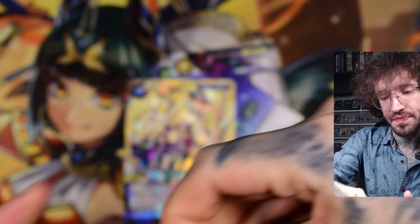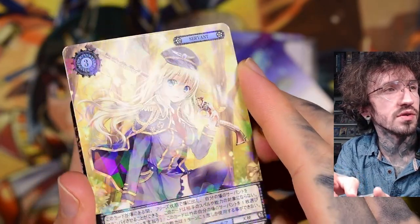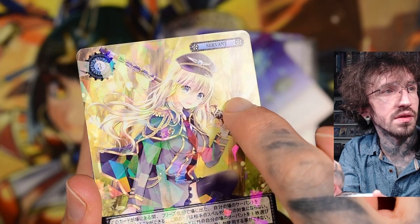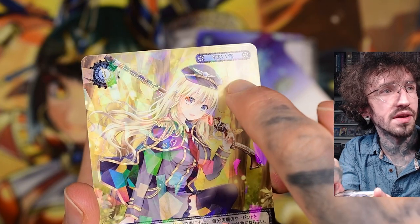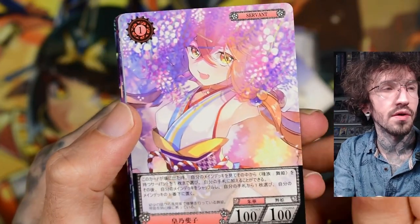I'm not a fan of the shatter foil effect in any TCG. In this one there are some very heavy breaking lines between the shatter foiling — they are very visible, like a line going right through her face. This looks like more of a lower quality foiling. This next card is cute, even if it's CGI again, but the flower and her hair together look nice.